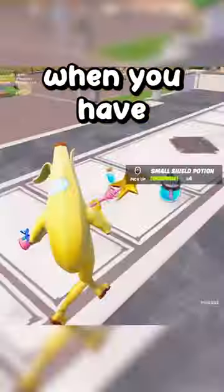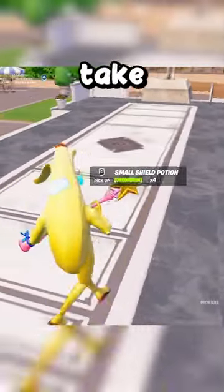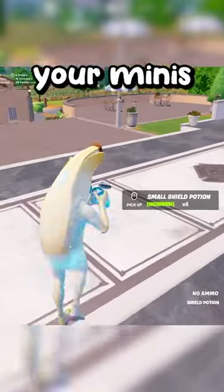Here are the best tips for beginners in Fortnite. When you have the choice between minis and a big shield, take the big shield first so you can save your minis for later in the game.